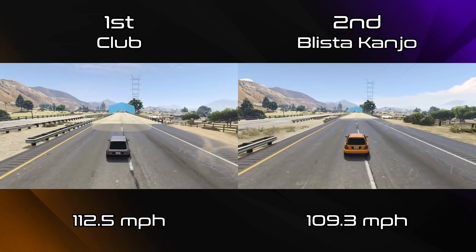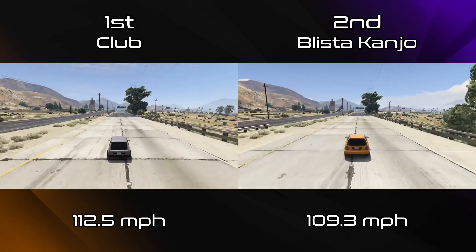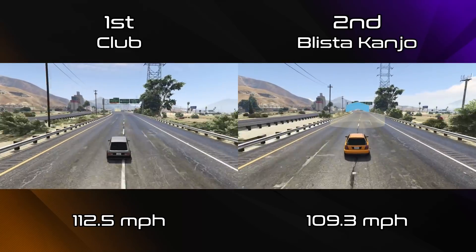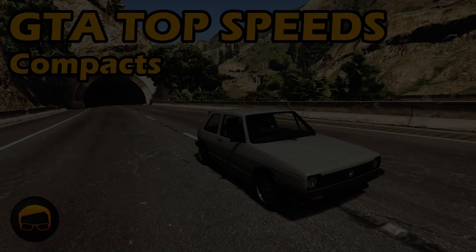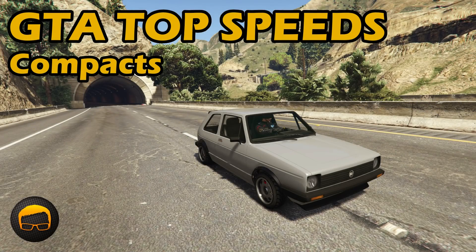The Blister Kanjo isn't too bad for top speed but it still gets beaten, and it's worse around the track than something like a Brioso. Basically the BF Club has the best of everything — it's got the best top speed, the best lap time, and it's the most expensive vehicle, because once again Rockstar have added something that is the most expensive to be the best in the class. Just to note, even though it was best for lap time, this doesn't make the Club the quickest front-wheel drive car for top speed in the game — that still falls to the Pagali in the sports classic class — but when it comes to just the Compacts class, nothing beats the Club.